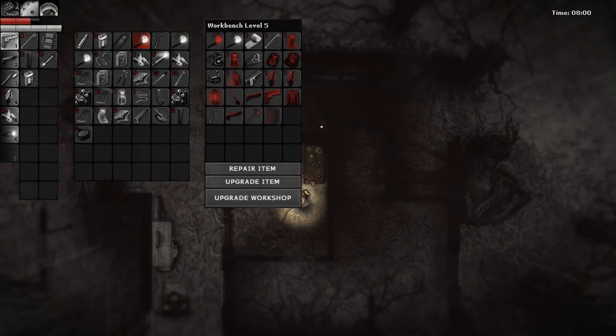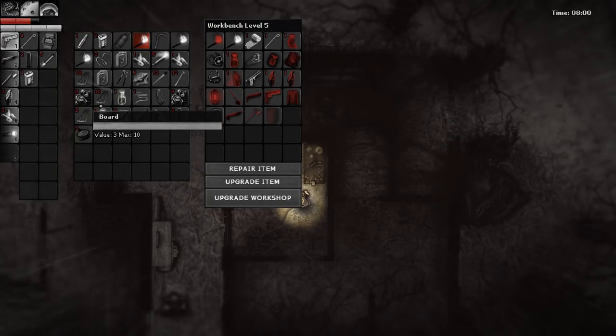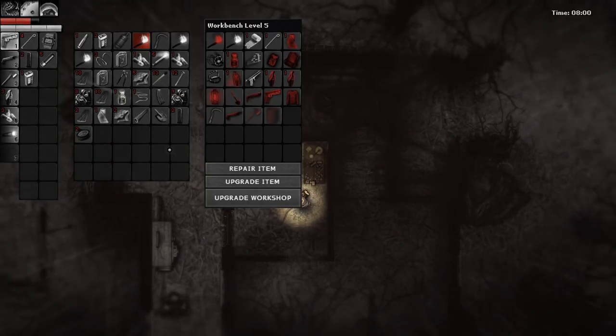Welcome back to Darkwood. I've got some good news and bad news. The good news is I managed to get enough stuff in the last episode that I sold all of it to the three traders and managed to get a whole bunch of stuff, including a shovel blade and all sorts of other things - ammo, tape, boards, scrap, rags, things like that.